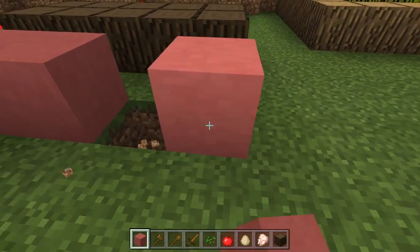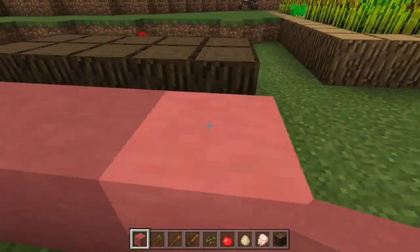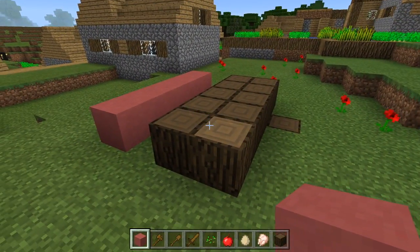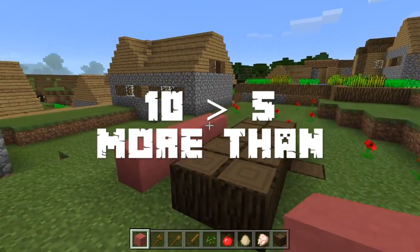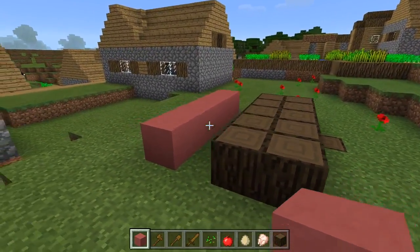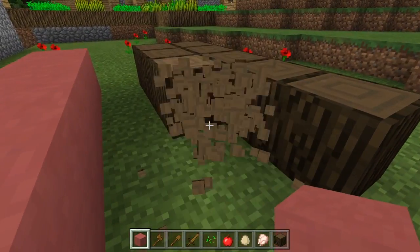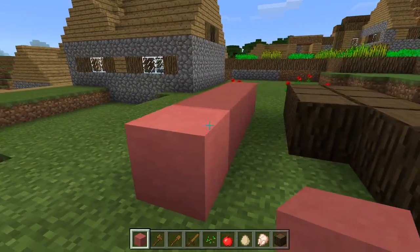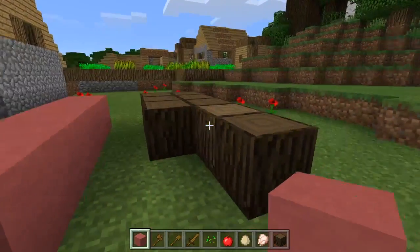I'm gonna add two more. Okay, now we've got five pink stained clays compared to ten dark oak woods. I'm gonna say that the ten is more than the pink stained clay. But look what's gonna happen if I take away two — now we've got eight dark oak woods and five pink stained clays. I'm gonna say that the pink stained clays are less than these.